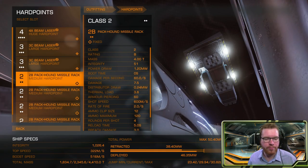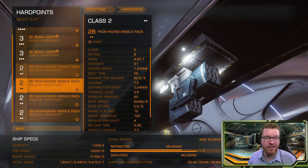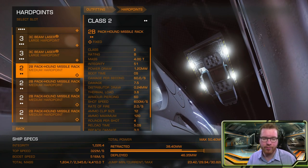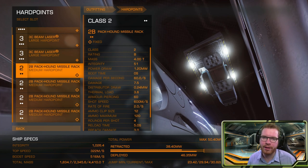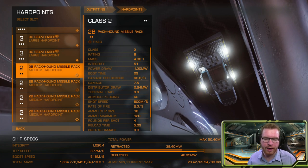Moving down we get to the missiles. This is a bit interesting. There are lots of useful engineering modifications you can put on missiles. Note that I have packhounds here. Packhounds are not mandatory — you can go with simple seeker missiles and it will work just fine. The reason I put packhounds on this is because our main goal with these missiles is to take out modules.